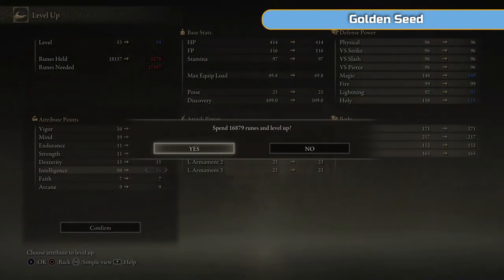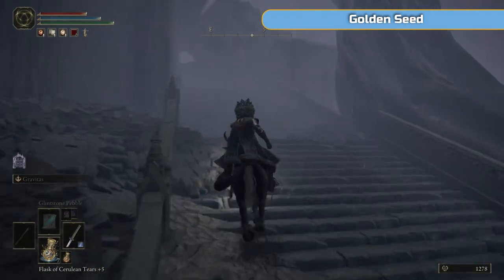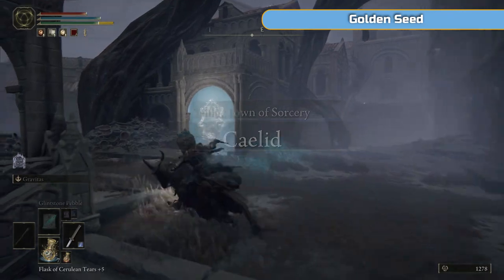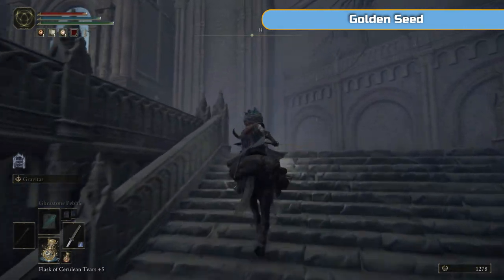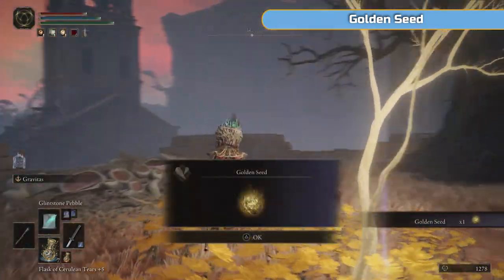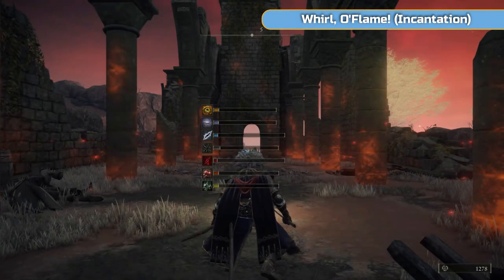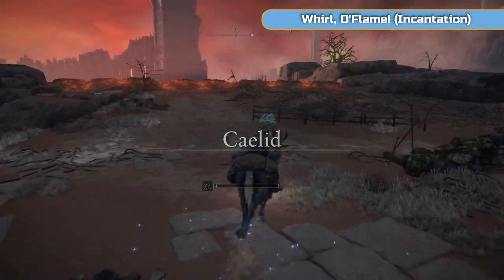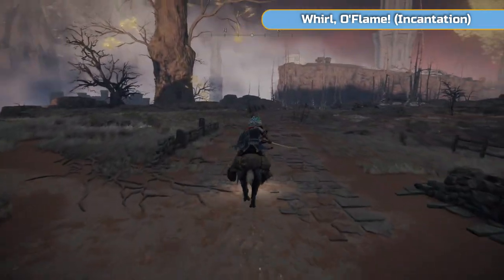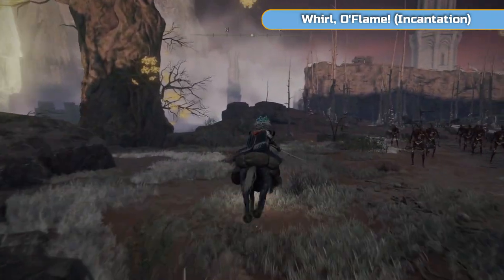I'm just trying to level up — put those extra points in. I'm at 69 Intelligence now. I'm going to ride through Sellia — there are loads of invisible enemies here so just ride through them, left and then up the stairs. This is the main seal — we need to break it by going into the towers and lighting some lamps. I'm just going up here to grab the golden seed. Then we're going to ride north. Follow the road and the Erdtree, and head towards the tower — that's the tower for Radahn's Rune.